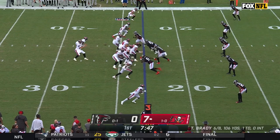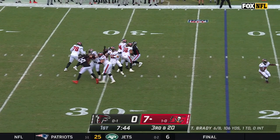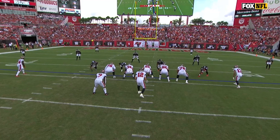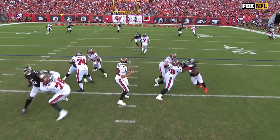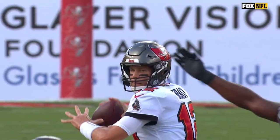Fowler can't beat the tackle to the edge on this play so he comes back inside, bringing his outside arm over the quarterback's shoulder. Fowler forces another fumble. This is a good example of having a pass rush plan — his initial move was shut down but he was ready with a counter, and the result was a turnover.